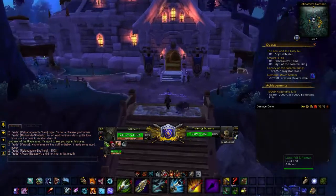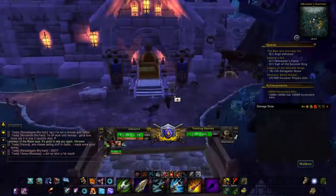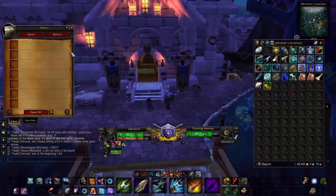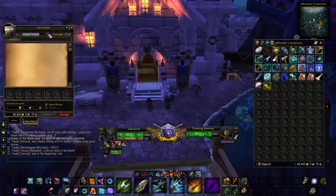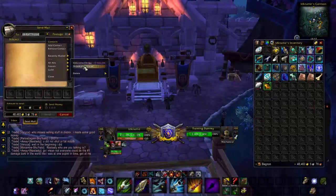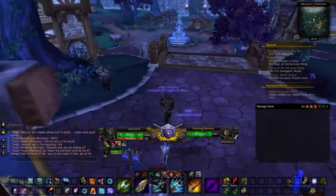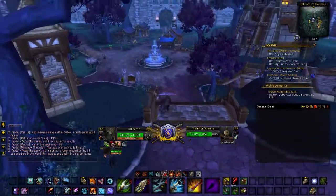Now, all we have left is Postal. Postal is an add-on that lets you open lots of mails at once and just delete them by clicking a little button right here. I don't have any mail sent to me at the moment to show you. But it also allows you to send stuff to all your alts — these are obviously not all my alts, just the stuff I've logged into. People in your guild, friends. It's just a more convenient way of sending mail.